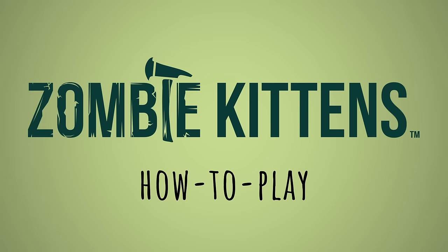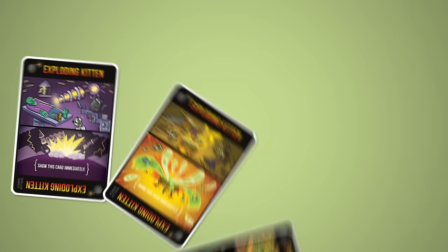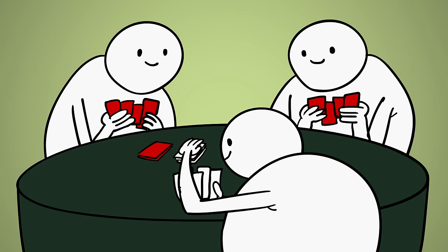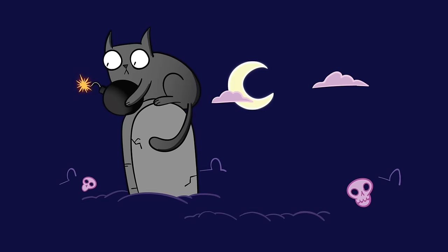Hi there! I'm here to explain how to play Zombie Kittens. The game is simple. There are always a few exploding kittens shuffled in the draw pile. You play the game by putting the draw pile face down and taking turns drawing cards until somebody draws an exploding kitten. When that happens, that person explodes and is out of the game. But because this is Zombie Kittens, there is a way for a player to come back from the dead — but we'll talk about that in a moment.